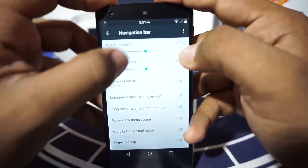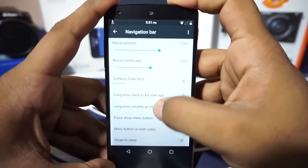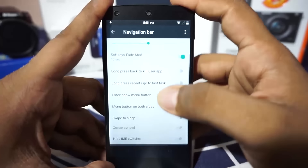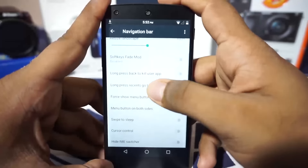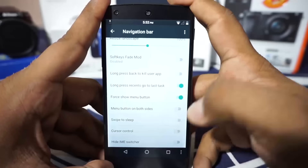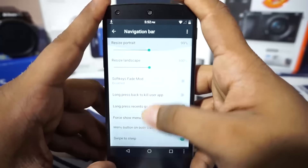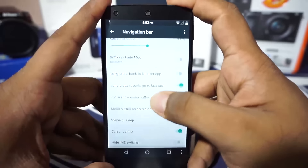In the navigation bar options, you can change the size of the navigation bar, which I have just decreased. Soft key fade mode will change the icons to dots after about five seconds. Long press back to kill a user app, long press recents to go to the last app — something I use every time. Force show menu button is available too. Swipe to sleep on the nav bar lets you put the phone to sleep by swiping — something I really like. There is also cursor control, which gives you arrows on both sides to control the cursor while typing.